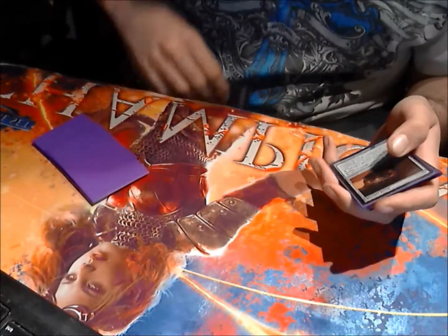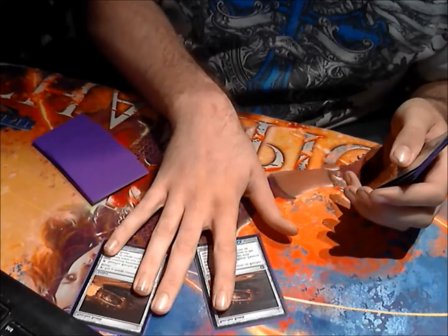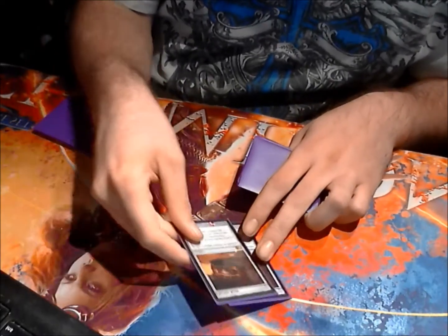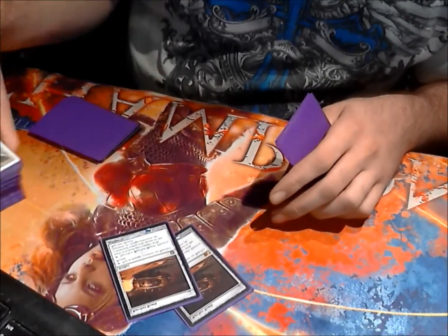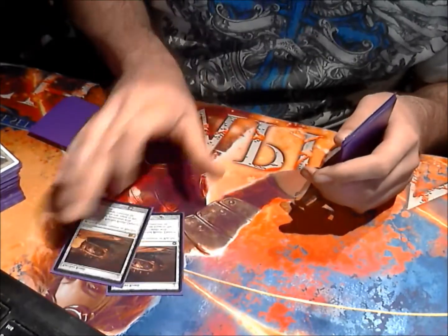Ratchet Bombs. People still play small cards. Tokens are gonna be a thing, but not as much as before. The side deck just kind of got cards added to it — it hasn't really been revamped. I feel like Ratchet Bomb is still gonna be a powerful card, especially when I side out a lot of my one-drops and side into bigger cards, playing more of a controlling role.